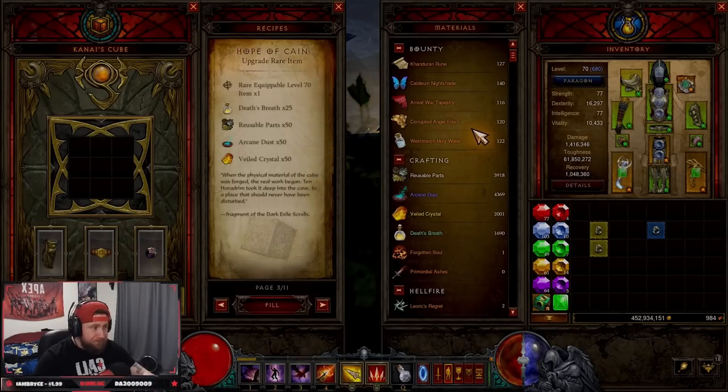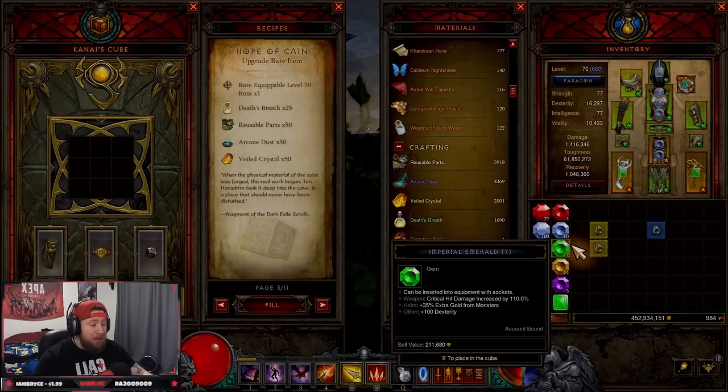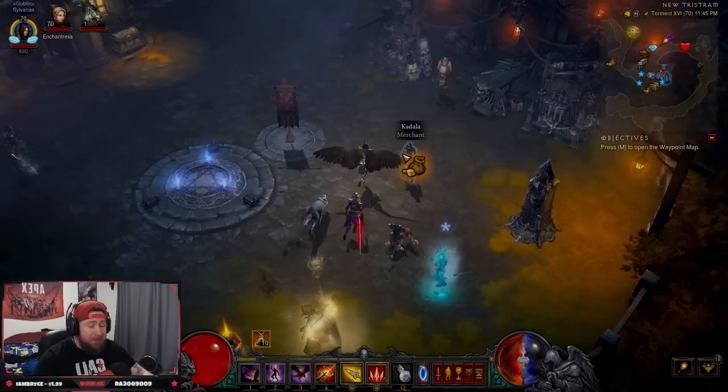The big negative to this strategy is it costs a lot of resources. But in Season 28, you're going to be able to grind and get resources like never before — you have double bounties, double death breaths, so all of your resources are doubled this season. If you're doing bounties or even normal rifts, all of your stuff is going to be doubled. It's going to be insane, so doing this part of the strategy is actually not that bad.